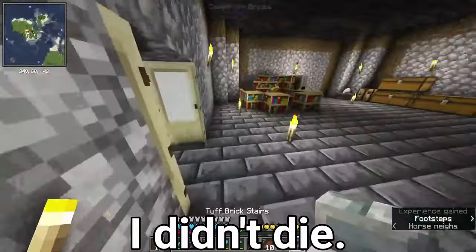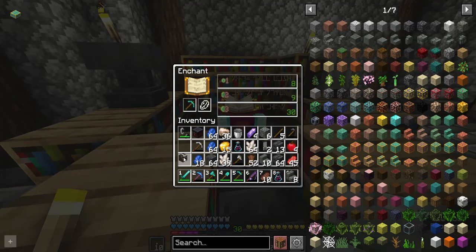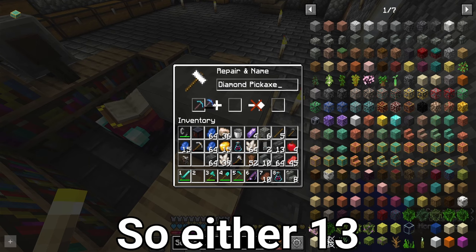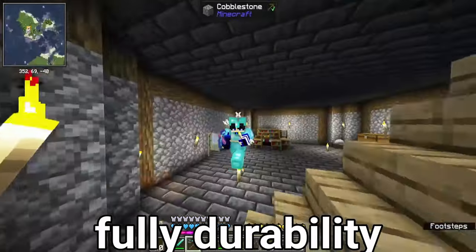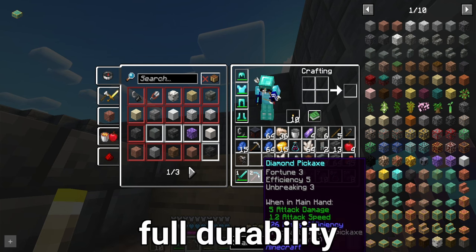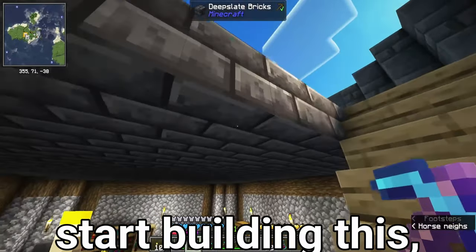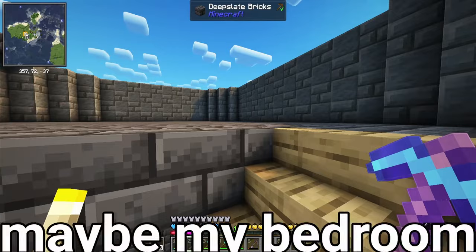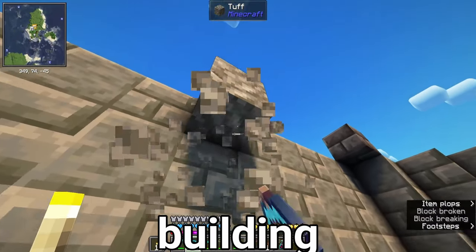Okay thank god I didn't die. We do have level 30 now so let's enchant this and hope for the best. Yes, thank the lord! Either 13 or 17 - 15 of course. It's good to have a fully repaired pickaxe - full durability, and it has Efficiency V and Fortune 3 which is nice as well. So we can finally start building the ceiling. Maybe my bedroom and a TV if I want to be a little realistic, but let's start building the roof.